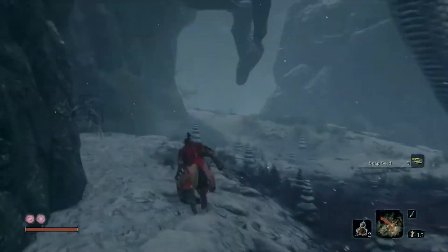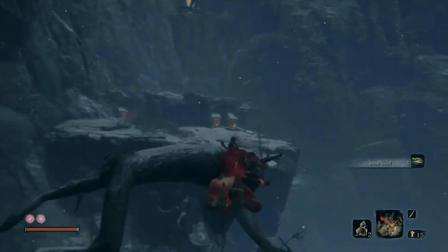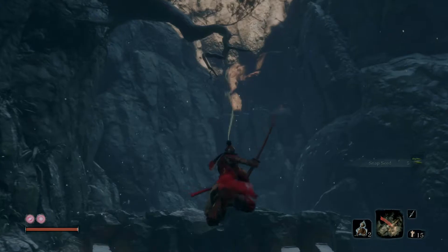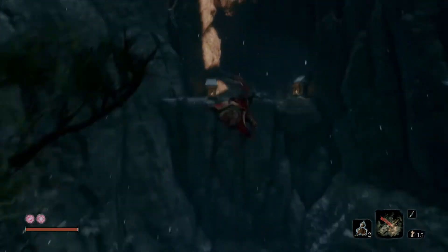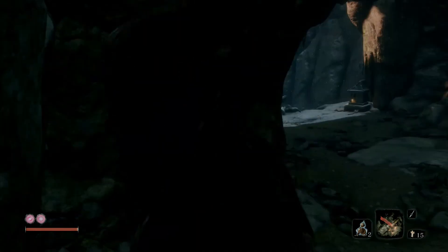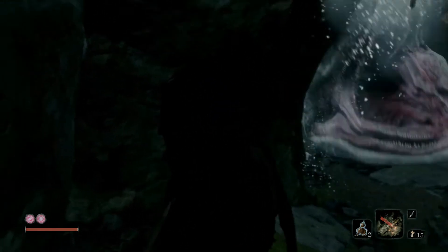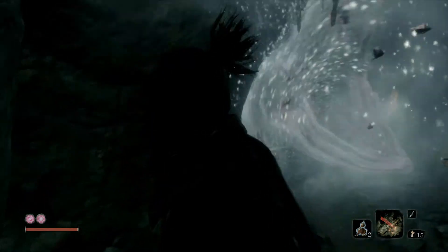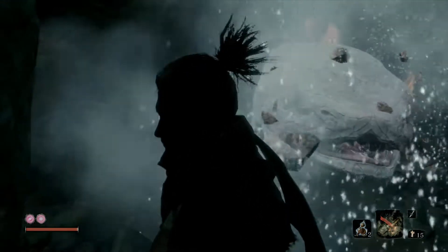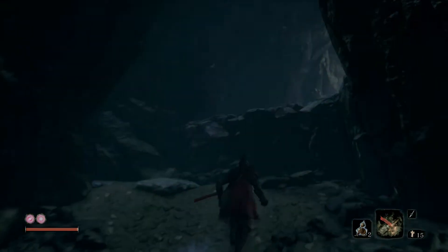Sprint the opposite direction, avoid the flailing snake. As said, there's only one way to go: jump up here, grapple, immediately jump and grapple across, do a third grapple, and run to safety. He's going to try to squeeze through and get us but we are just out of reach. And that is the end of that encounter.